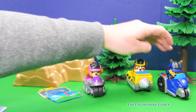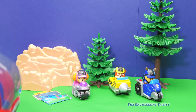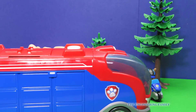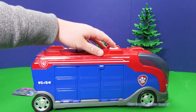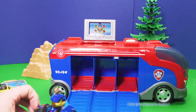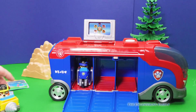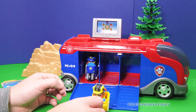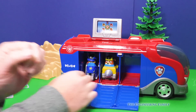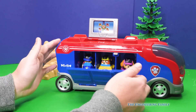These different Mission Paw Patrol characters fit in the Mission Cruiser, which is right here. Whoa, look how big it is! This is a Mission Cruiser — you push the button and they go right inside. The first one to go in is Chase, because Chase is on the case. Then Rubble on the double with his Mini Miner goes in, and then we can put in Skye and close the door.